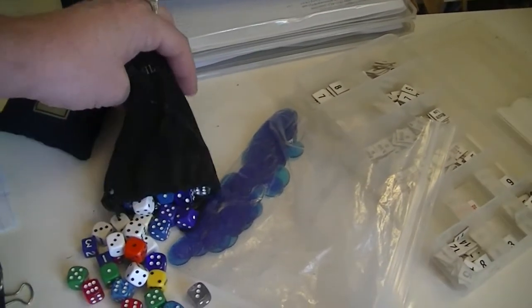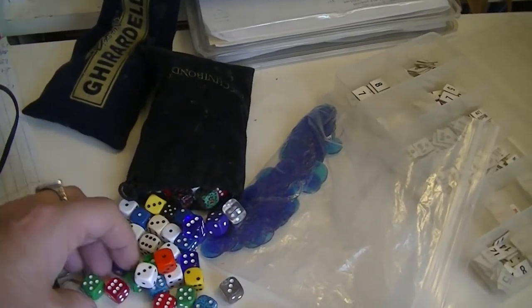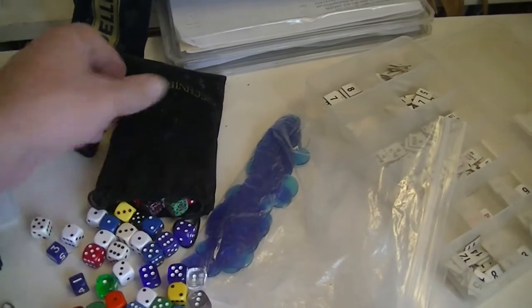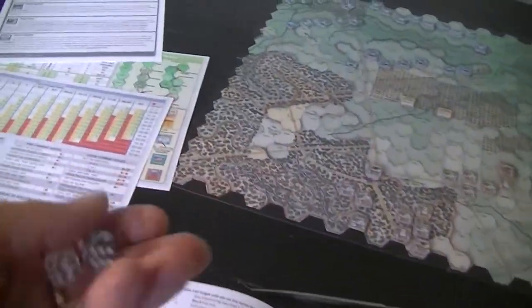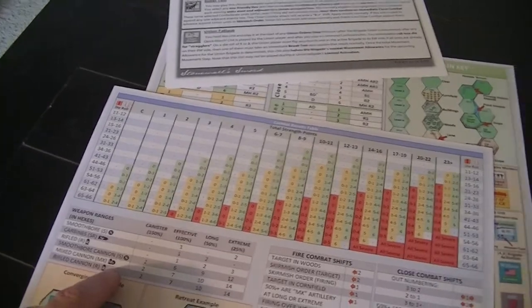The guns push back with a disorder marker. Now the Confederates get to fire. This stack has been chewed up so maybe I want to shoot with this one instead, since this isn't going to get shot again by that. I'll fire these — three shots over the cornfield, which doesn't obscure. Nine hexes — a mix of rifle and smoothbore. Two of the strength points are smoothbore.